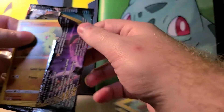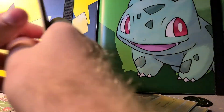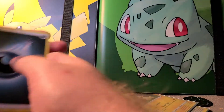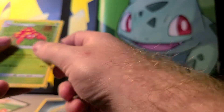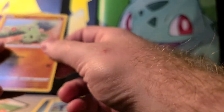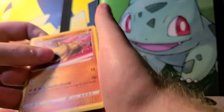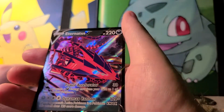From Darkness Ablaze — it's a white card, one, two, three, four. Energy, Hiding Energy, Parasect, Pyroar, Tepig, a Klink, and an Eternatus V.